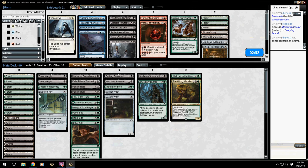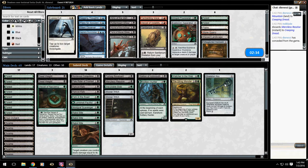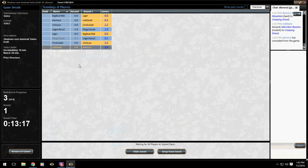For game two, we're really going to need something down earlier because he's going to try to get in early. Which is why we either need to think about the Skeleton or the Explosive Apparatus to ping his flyers. I think I'm going to put the Apparatus in there — I don't love it, but there's not a whole bunch else that's going to be able to deal with his stuff. So yeah, Explosive Apparatus — let's go.